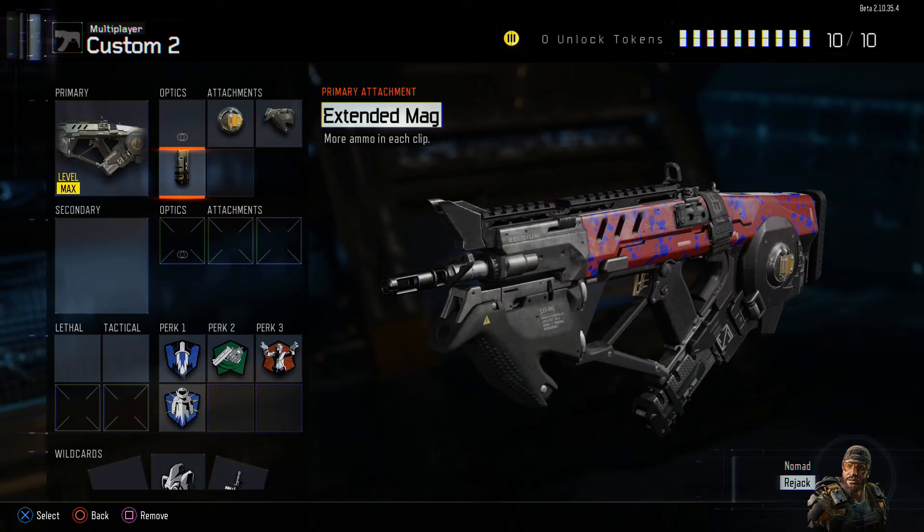We also want Extended Mag. In this game they give you just enough ammo to take on a lot of people, but with Extended Mag you can keep on shooting instead of having to stop and reload. With these three attachments, this class is good for Domination, Hardpoint, or Safeguard.